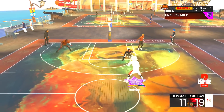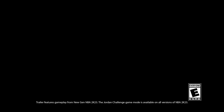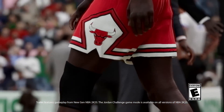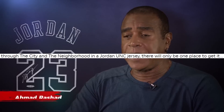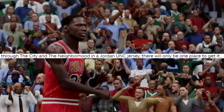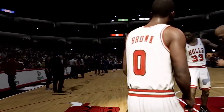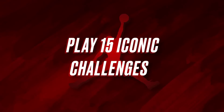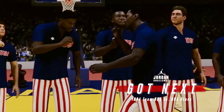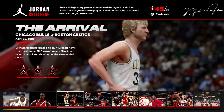In 2K's Jordan Challenge article, a lot of people including myself were confused — the article mentions rewards available through both the city and the neighborhood, including a Jordan UNC jersey, and says there will only be one place to get it. I was confused seeing 'neighborhood' mentioned because the cruise ship is coming back. But people filled me in: on current gen 2K22, if someone appears online, it says they're in the neighborhood, so the neighborhood is really just the cruise ship.